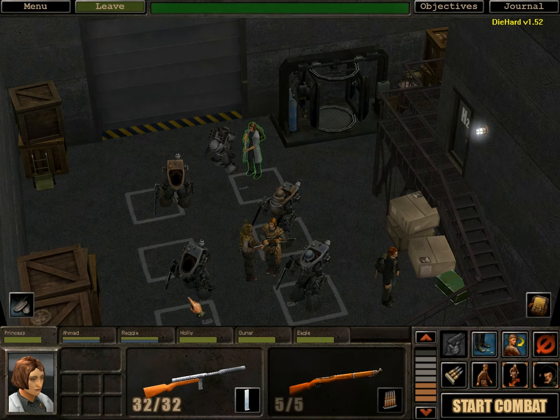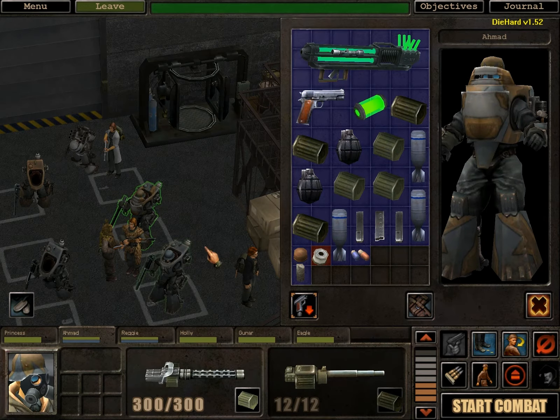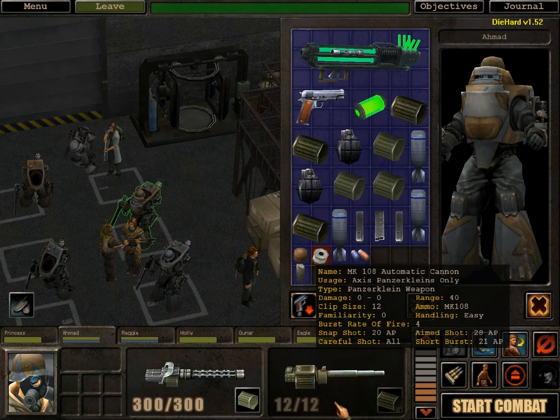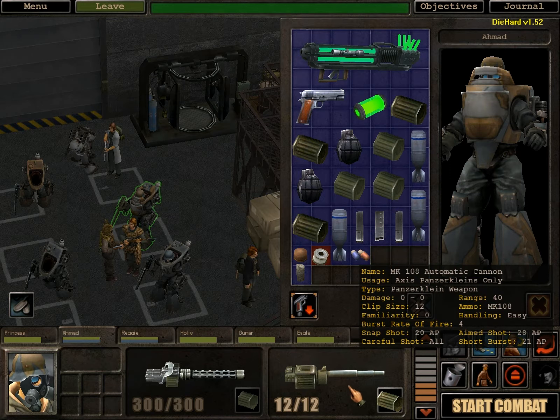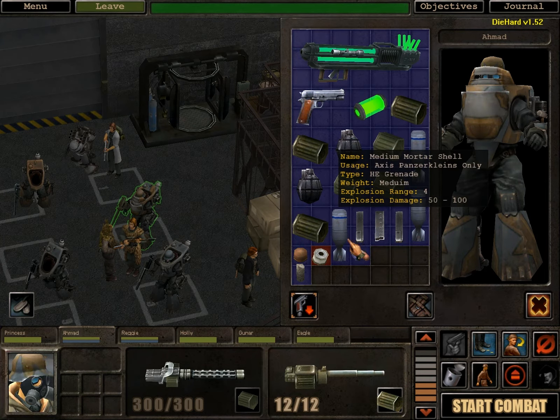We have Princess here — she's got her usual equipment and medical stuff. We have Ahmad in a sort of anti-personnel equipped Panzerklein. He's got this MG-81Z automatic cannon, and for groups of people he's got the MK-108 automatic cannon, which should be a pretty accurate explosive delivery device — or EDD. He also has a few medium mortar shells just in case.